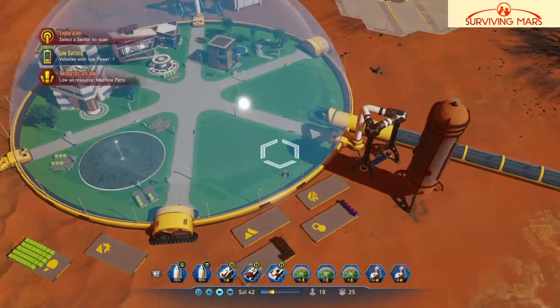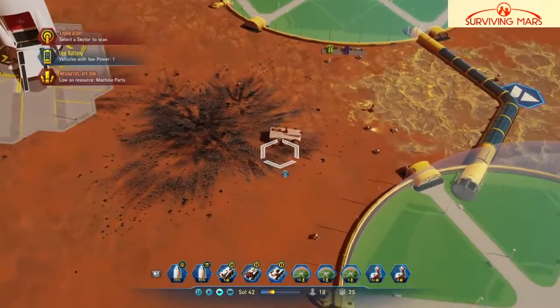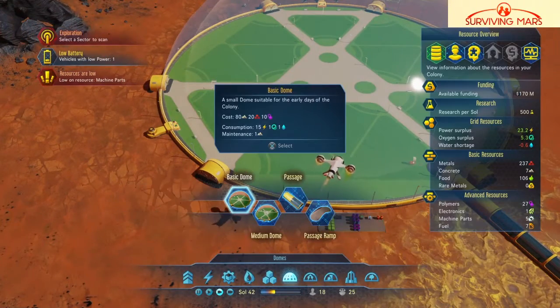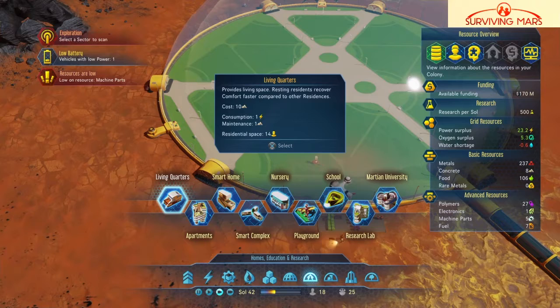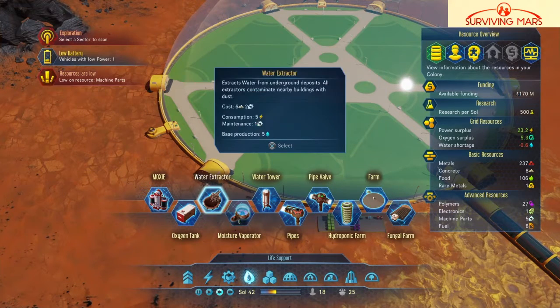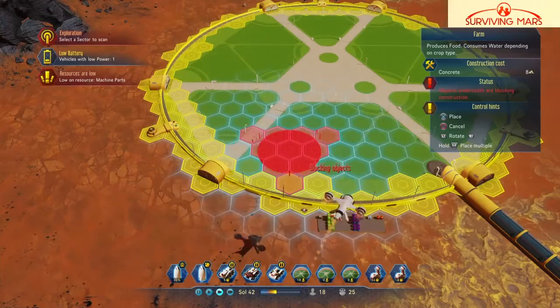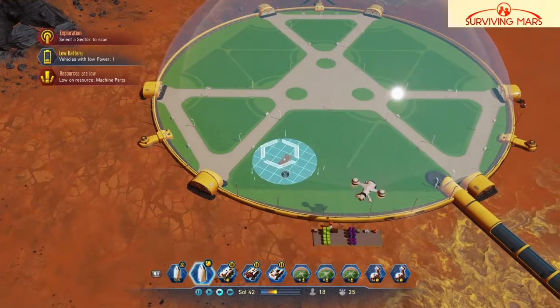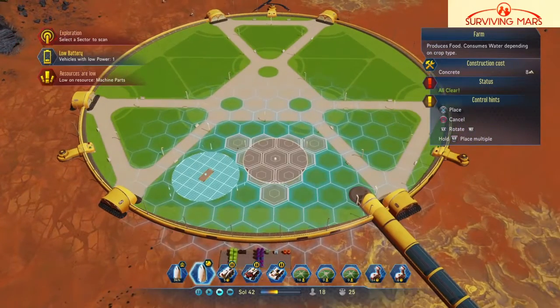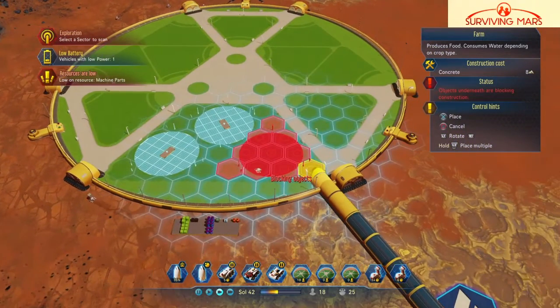We've got that, but we're also gonna need some of these — where are they? Right in here, we're gonna need this. Boom, boom, boom, boom.